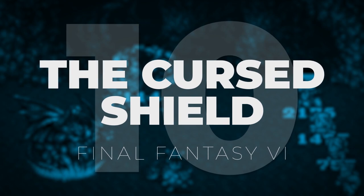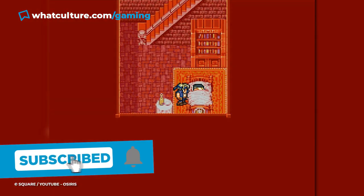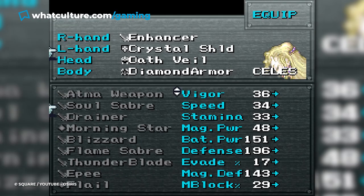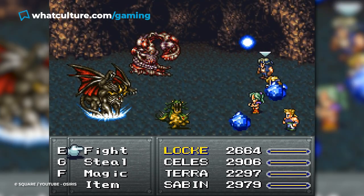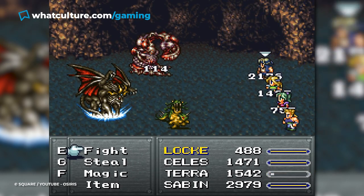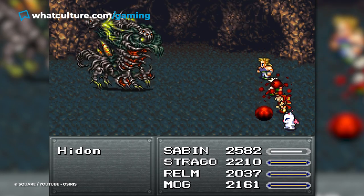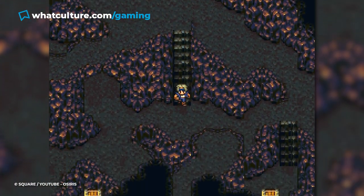Number 10: The Cursed Shield, Final Fantasy VI. When you first encounter the shield, it is one of the worst bits of kit in the game. Not only does it penalise the holder by dropping your strength, speed, stamina, and magic by 7 points, it offers no protective boosts and subjects the user to several status debuffs like Doom, Silence, and Berserk. On top of all of that, it also makes the player weak to fire, ice, lightning, poison, earth, and water — pretty much every element in the game.